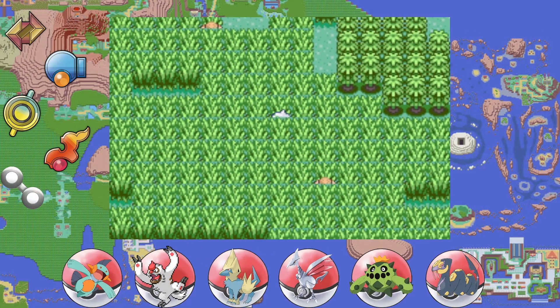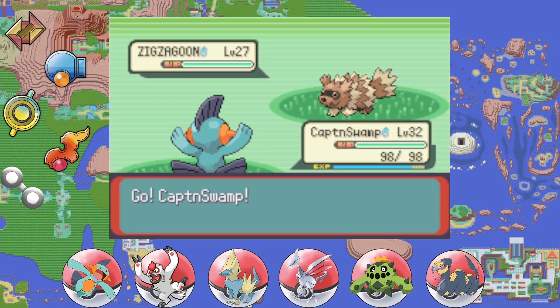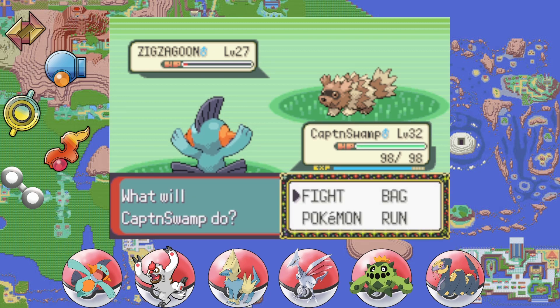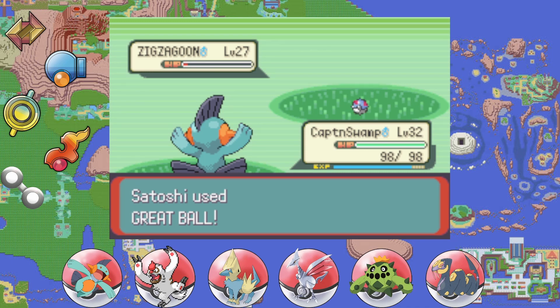We really just need Zigzagoon and we'll have most of the readily available Pokémon in this tall grass. We'll find the Kecleon later. Excellent — we are making our way through the tropical Route 119, one of my favorite routes in the entire game. Everywhere from this point on in Hoenn is just 10 out of 10. Captain Swamp didn't faint that Zigzagoon, so we can hurl the Great Ball at it. There we go — finally getting a Zigzagoon for the Pokédex, better late than never!